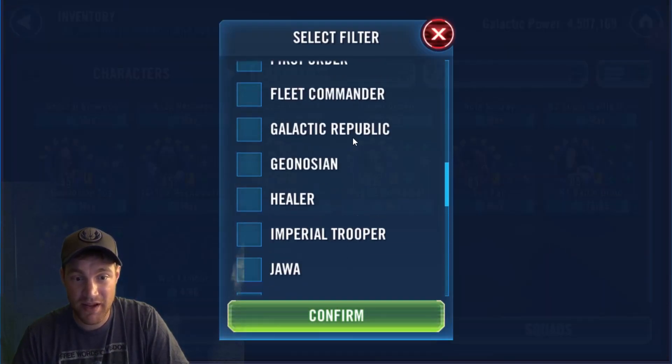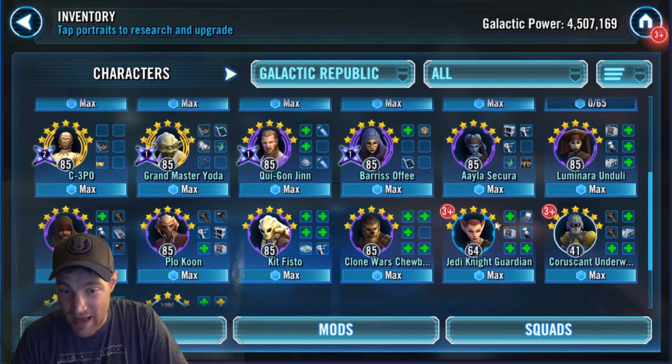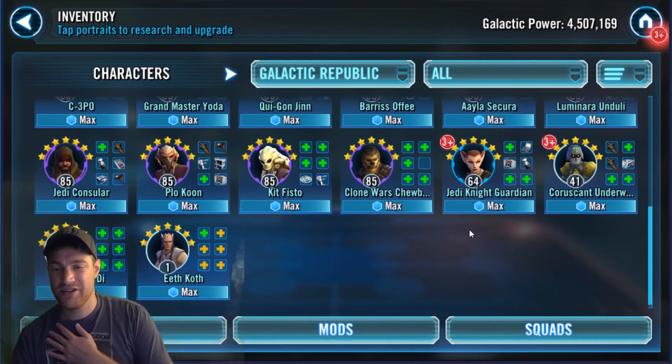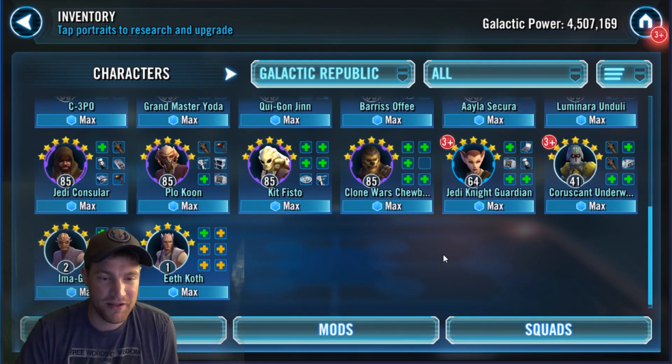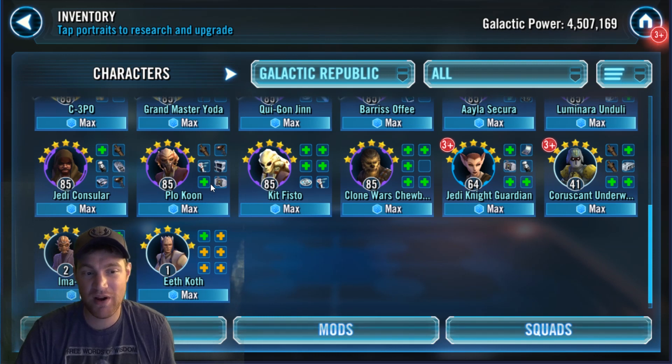Then we go to Galactic Republic — as I mentioned in yesterday's video, Ki-Adi-Mundi, we have Shaak Ti, Adi Gallia. She doesn't really take place as much here in the territory battles, but I would absolutely love Plo Koon and Kit Fisto as well. Plo Koon's probably my favorite.